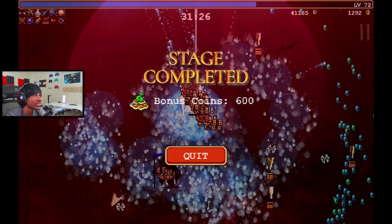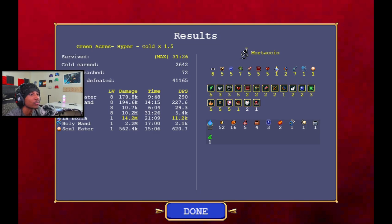In the damage report: Labora did 14 million damage with 11.2k damage per second, and Bones did 10 million with 5.4k DPS. Those are our two main damage weapons. Pretty amazing stats. If you're interested in more builds like this, let me know in the comments, and I post all my builds in the Discord server linked below. Subscribe for more Vampire Survivors content — thanks for watching, and I'll see you in the next video!